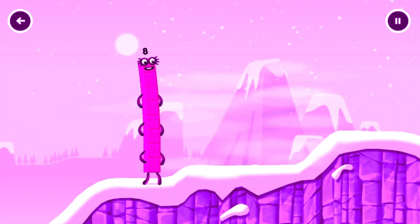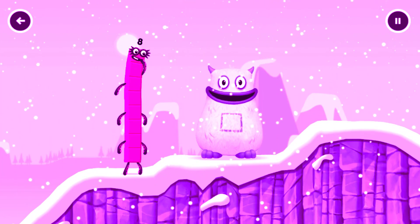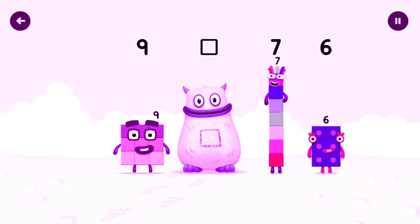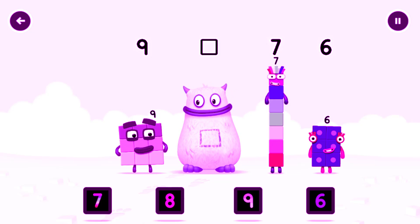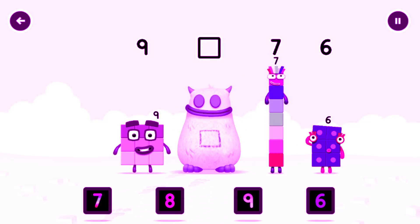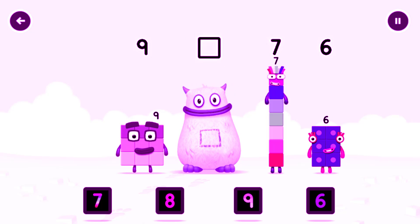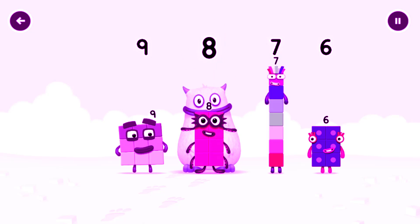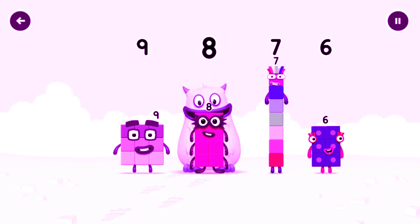This is great. Yum yum, I'm Big Tum. Find the missing number to reveal who's inside Big Tum's tum. 9, 7, 6. Yum yum. Who's in my tum? Look for the missing number in the sequence. Which number block is missing? 7. It was in my tum. Yum yum. Well done. 9, 8, 7, 6.